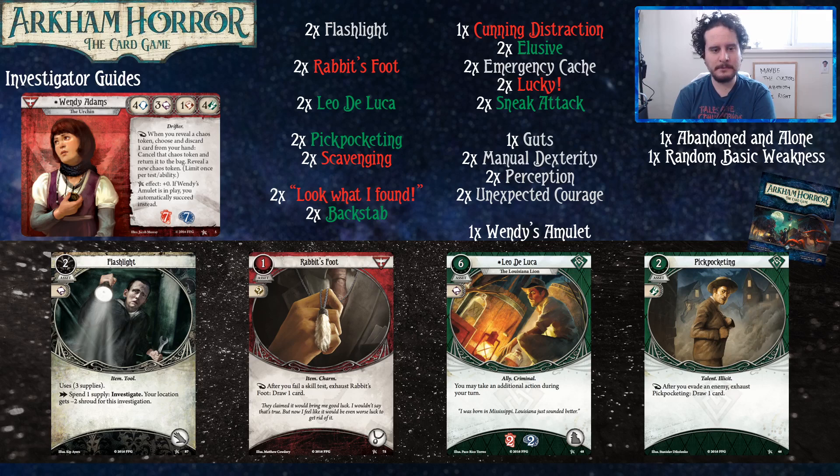Base deck: Flashlight — investigate good. That's the thing you can contribute, the offensive part of the game you can participate in. Flashlight's a good way to do that. Rabbit's Foot — drawing cards is really good. You get something out of things going wrong, and even if you fail, it really takes the sting out of it. Yeah, exactly.